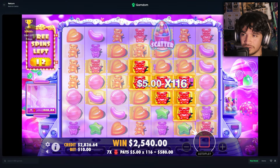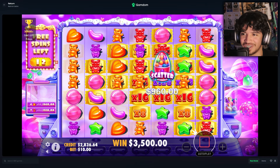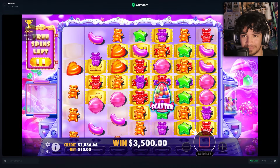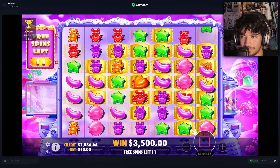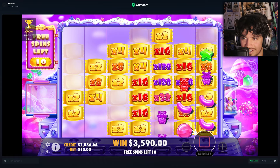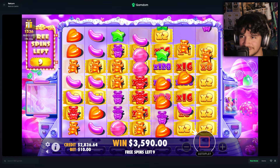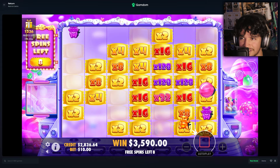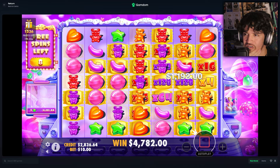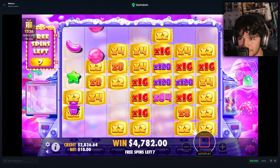Oh that's gonna be huge — there we go! 580 for that, then we get the second top symbol for another 960 hit. 3500 here regardless, we're already profit — already more than money back actually! We have a couple 128x multis on this board. Down to our last 10 spins here. Oh nice, those stars just barely connect — that's another 1200 there, 4700 so far.